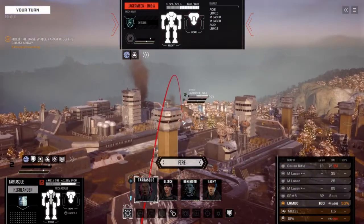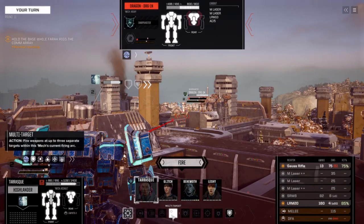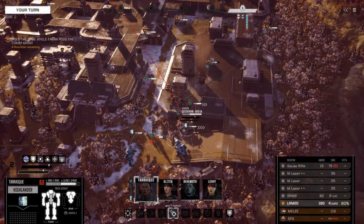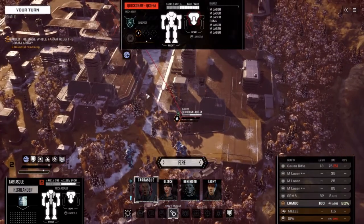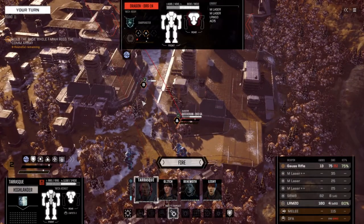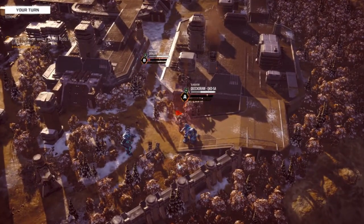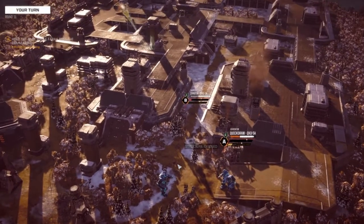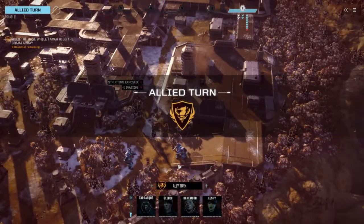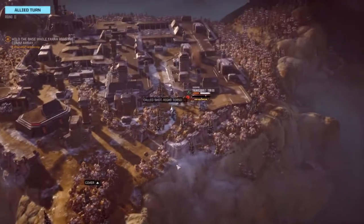Okay good. Gauss Rifle there, Jäger mech there, Quick Draw. We're going to do the Dragon, but I think we'll also target the Quick Draw and the Dragon. Engaging multiple targets. Here we go. Nice — structure exposed. Also structure exposed. Doing really good on the first hits on all of these mechs.